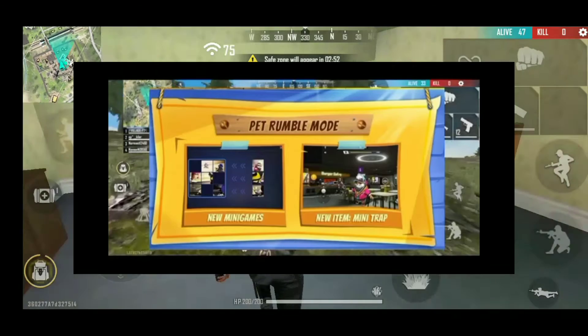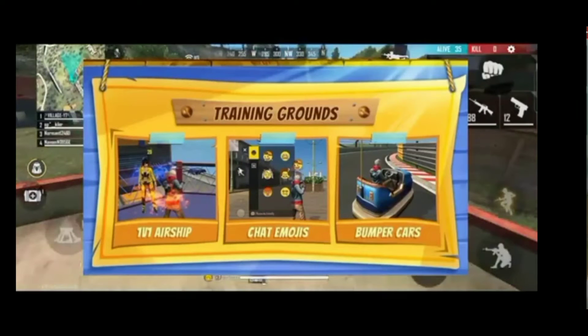You can see that there is a training ground in the beginning. It is 1v1 airship. You can see the chat and run the emojis in the training ground. You can drive the cars in a super day.